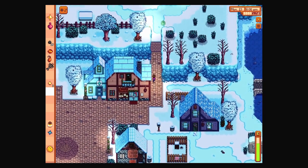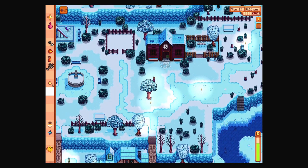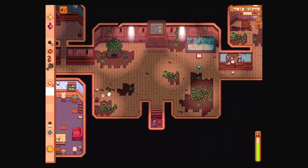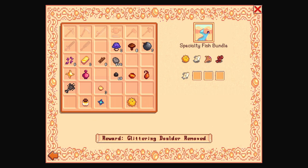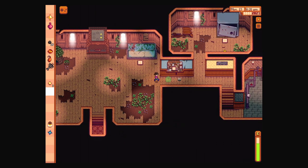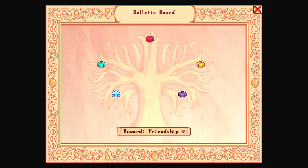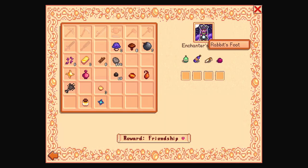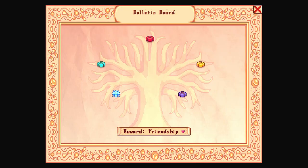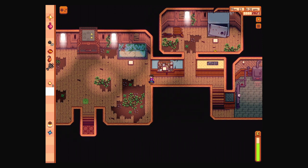We should check the saloon after we do this and then go down to the beach. I did want to do more stuff than this, but we've given a lot of gifts today so I can't complain. Pufferfish pufferfish pufferfish — we just need a sandfish and a wood skip. Any friendships we can improve? We do have red mushrooms at home. Grapes we can probably put in a keg to make wine. We can't find truffles still.